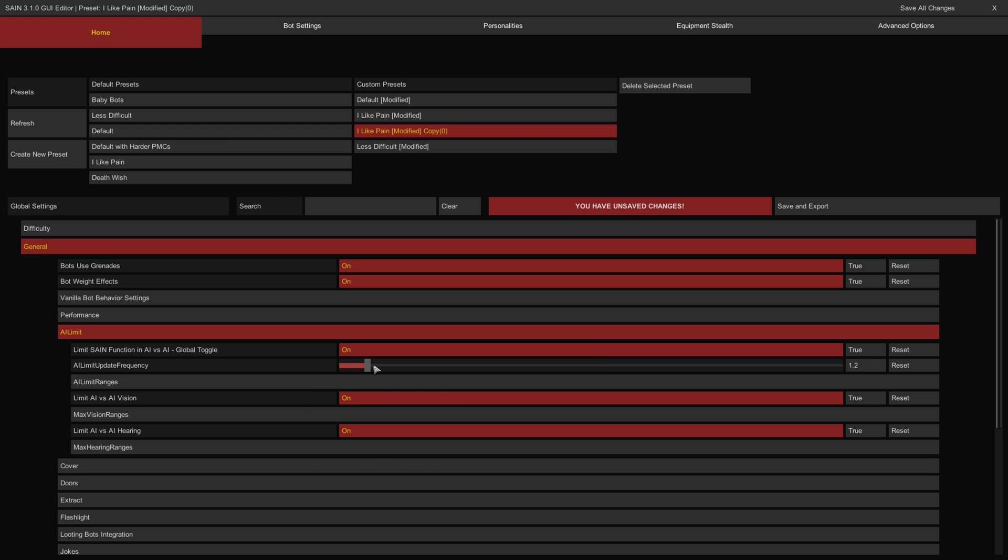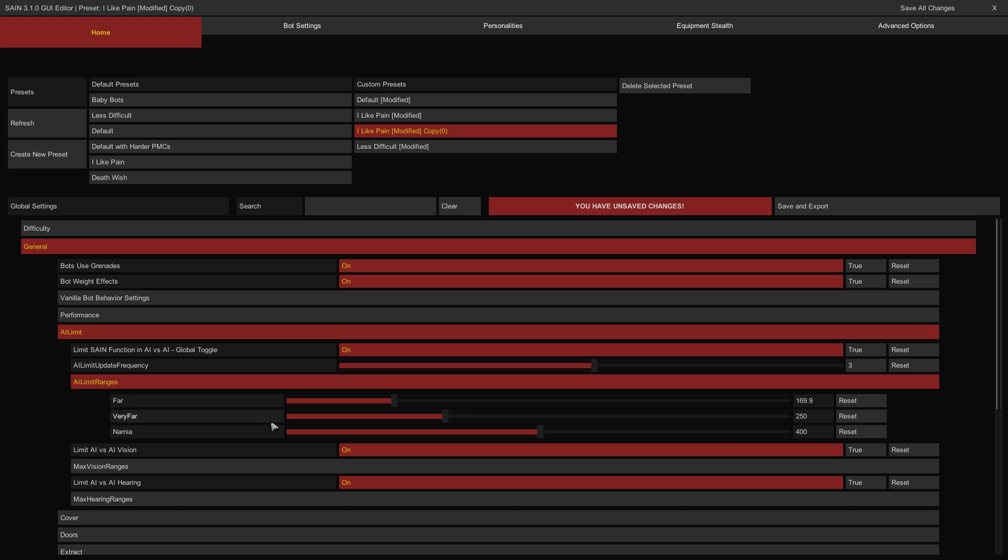The AI Limit Update Frequency Slider controls how responsive bots are to the proximity of the player, measured in seconds. The higher the value, the longer it will take them to act to their full potential at range. The AI Limit Ranges subgroup has sliders to control the three levels of distance from the player required for AI Limit to take effect in meters — defined by Far, Very Far, and Narnia — these sliders affect the range at which bots will use their limited behaviors to save PC resources.